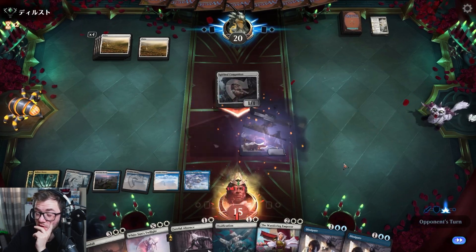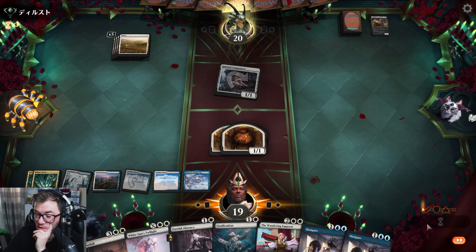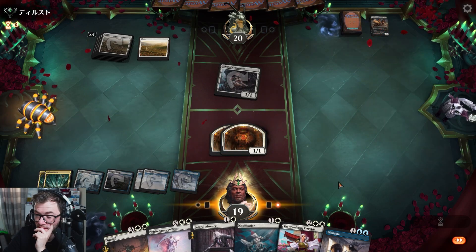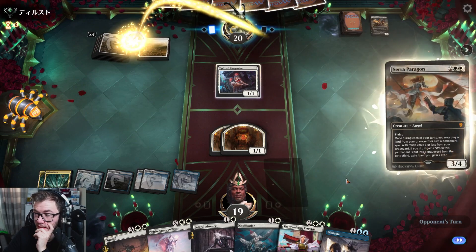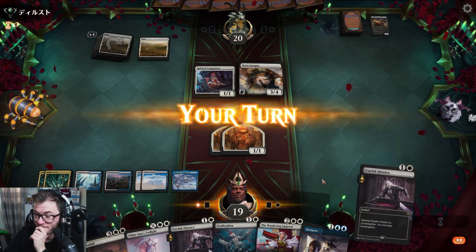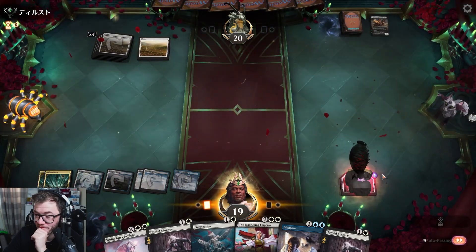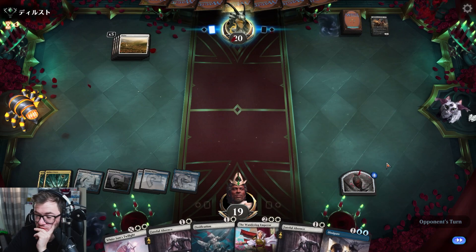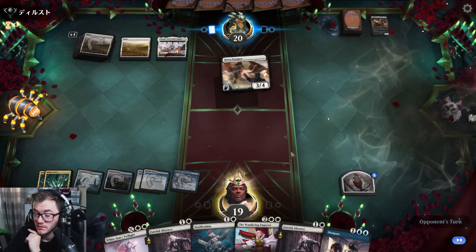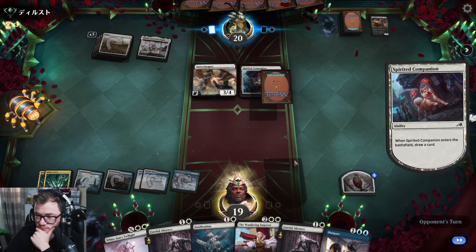Makes my Sunfalls worse but — over to your opponent. Wandering Emperor — okay, on that. Could do with a land, that would be nice. Got a 4/4, a lot of removal. Could do with another Memory Deluge, quite nice. I would like to have Black Manor apparently.